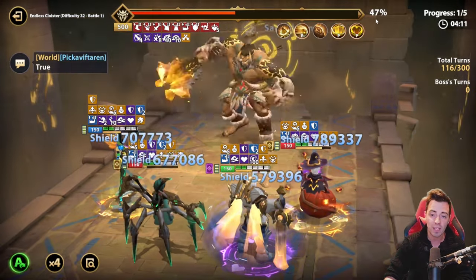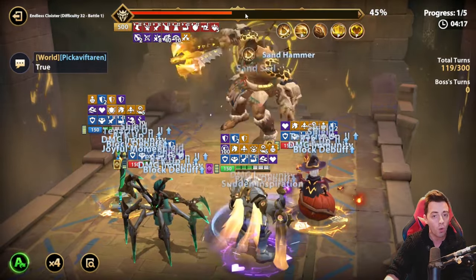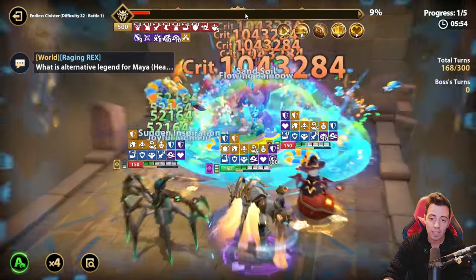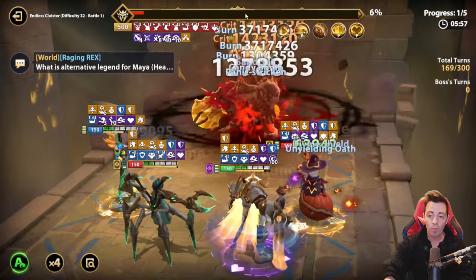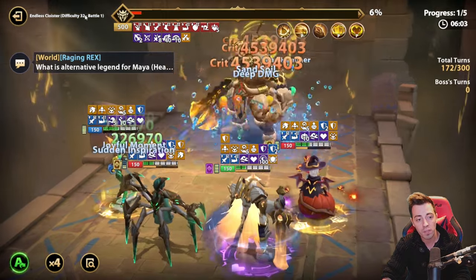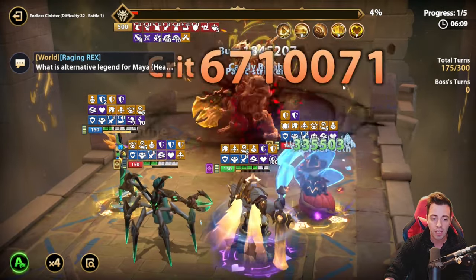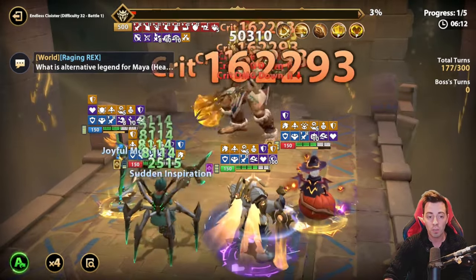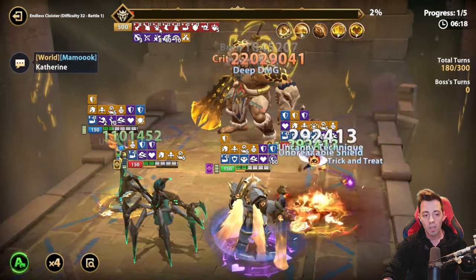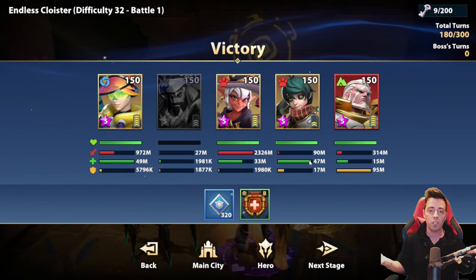At 114 turns the boss is at 50% HP. At 170 turns only 9% HP remaining — the team works so well. After 100 turns I still have four heroes alive, having lost only Huff, who was there just to apply defense down, tenacity down, and Feebleness. With fewer heroes taking turns, the remaining heroes are even safer. I can probably beat difficulty 33, 34, and maybe even 35. The key is to break the boss's damage: attack down, crit rate down, crit damage down — everything to lower his output.